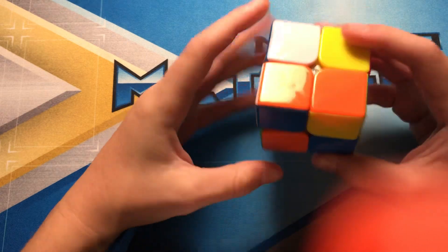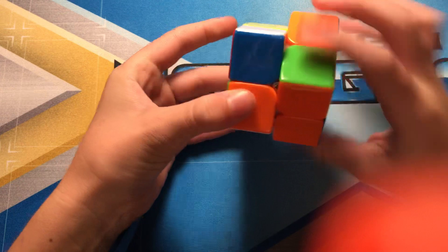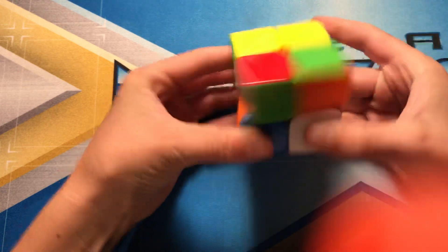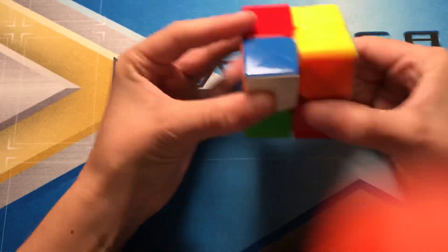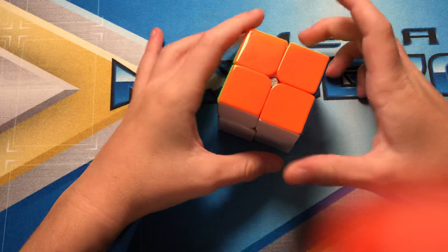Here's my 11th solve right here. I'm going to do white because I just have to insert that one in like that. Bring this up, and then this OLL case. And that's the 11th solve.